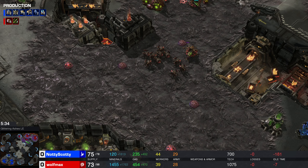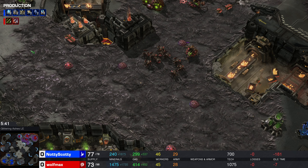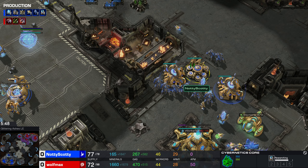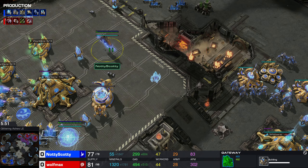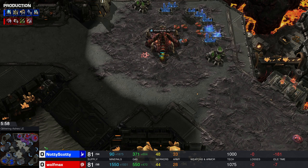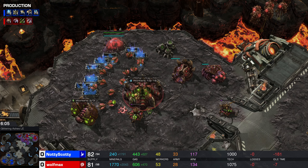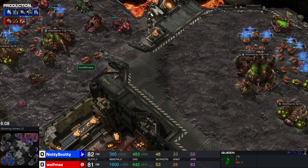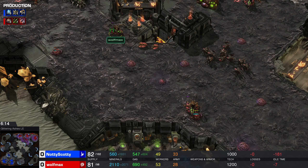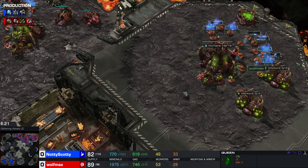Both sides are just completely content sitting back. Plus one ranged weapons and Roach speed is on the way for Wolfmax. Warpgate research has actually not yet finished, which is significantly hindering Scotty's ability to pump out Stalkers, but two more gateways are just finishing up now. Wolfmax has decided they're gonna drone up the third base. Queen injects — the energy on these queens has been quite low, and there's not really any creep tumors out. Overall, impressive queen injects from Wolfmax so far.